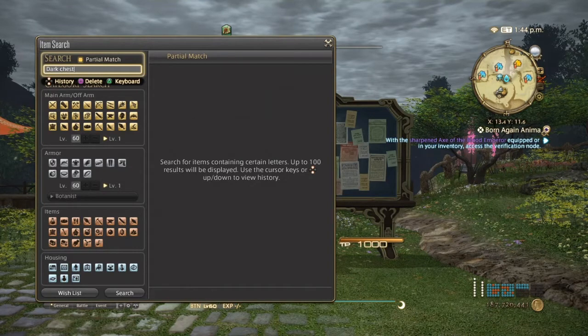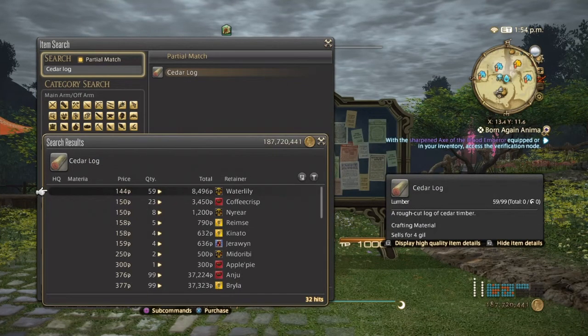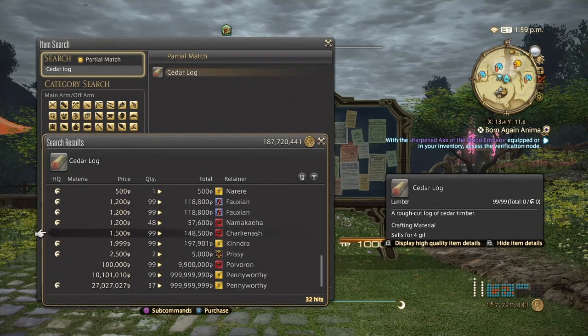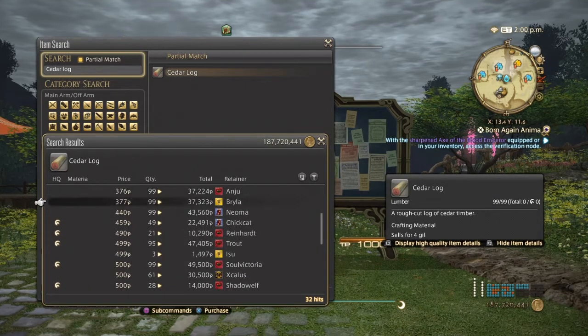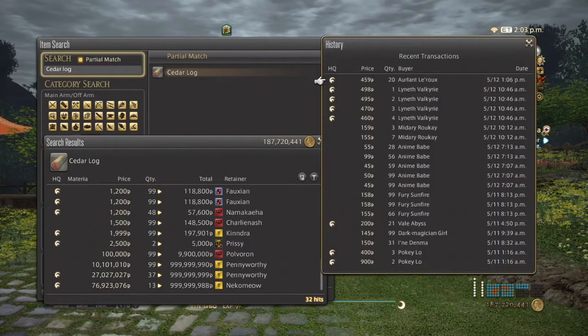Next we have cedar logs. Cedar logs are one of the very first things you will collect in Heavensward. They're used to make some of the early beginning weapons in Heavensward, and also when you start doing your collectible crafting. Normal quality can go from 144 up to possibly 150 to a thousand. High quality from 1,200 to possibly 2,500. Surprisingly, they've been selling quite well the past two days.